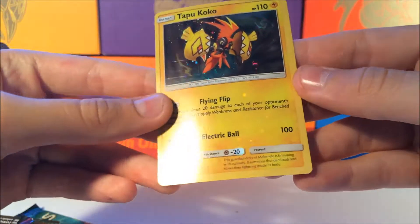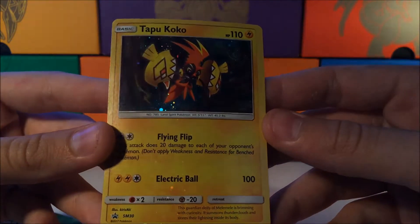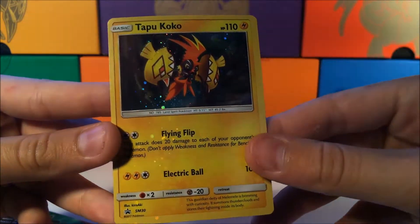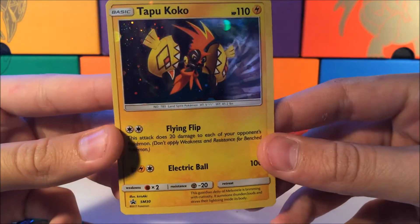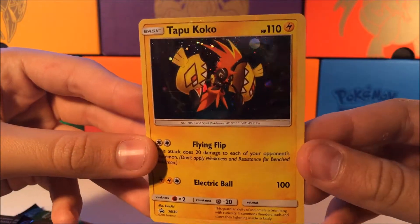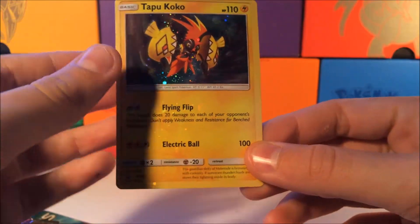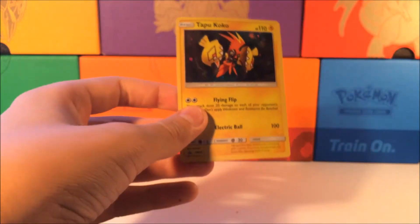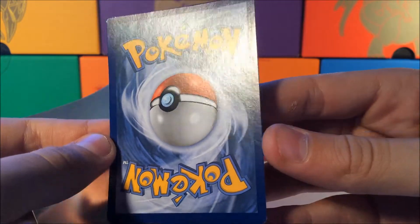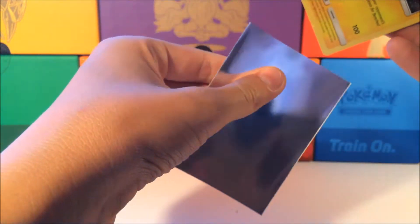First I'll show you guys the card. Ooh — is this an error? Wait, the foil or the holographic pattern goes throughout the whole card. That is crazy. I don't know if it's like that for all the Tapu Koko promos or just if it's an error, but that is awesome. I'm gonna put that in a sleeve. Just a little nick right there — you can hardly see it. That promo card came out pretty good.